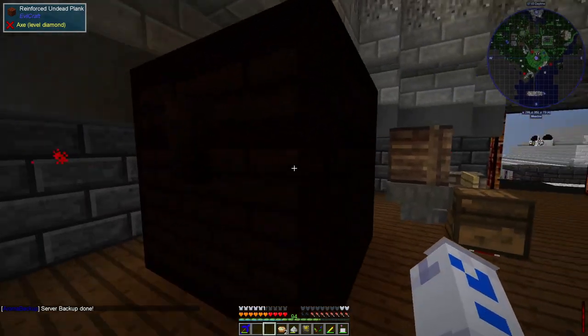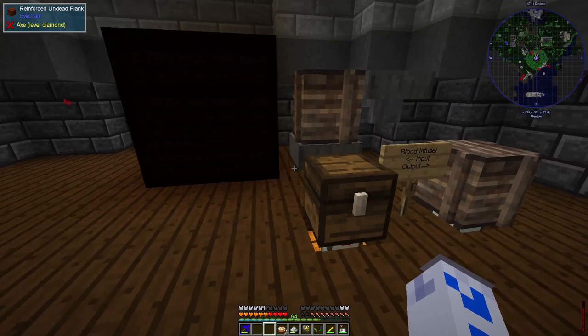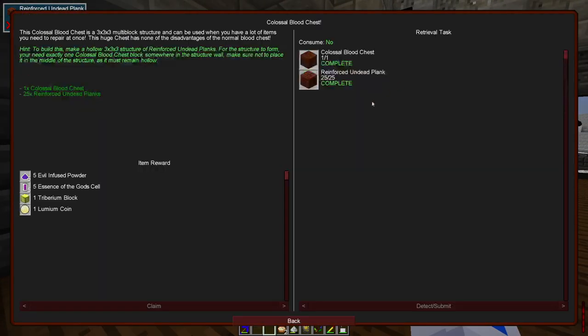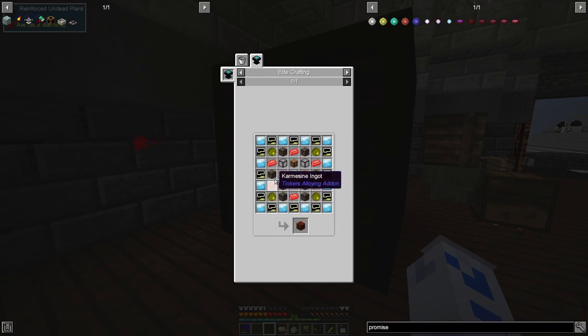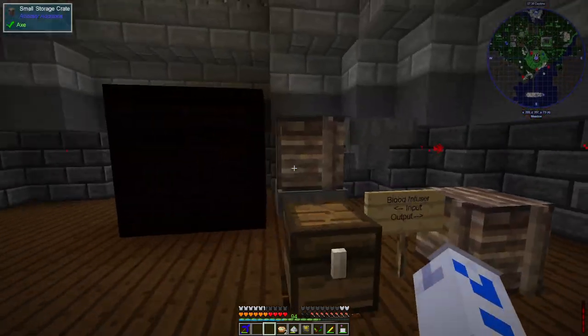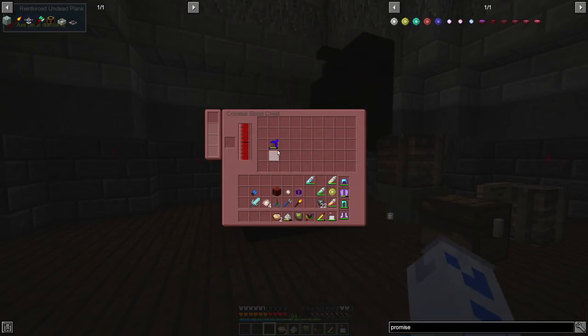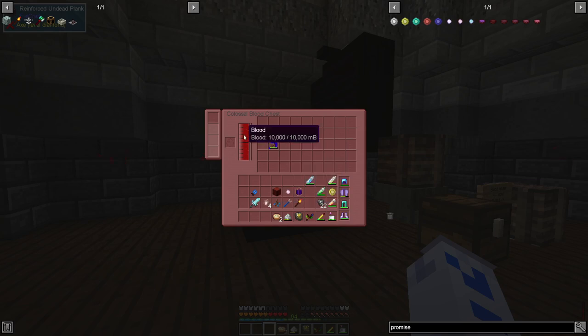I also made this gigantic blood chest — it's obviously a multi-block structure by its size. To make it you need reinforced undead planks, which was trivial by just putting undead wood into the blood infuser, and a colossal blood chest block which required evil infused plates, platinum plates, silicon, carmocene, and wood case. Now instead of the old repairing chest I had here, I've got this massive one. Opening it up, I can put things like my tool in it and it will be repaired — you can see the durability going up. It probably holds more blood and can handle more items at once, and it was a quest reward too.